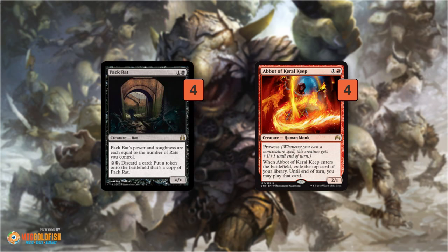Moving on to the two-drops — this is where the deck gets really powerful. Pack Rat is just an unfair Magic card that can win games on its own, and that's true in Modern just like in Limited. Of course in Modern there's more removal, so it can die right away, but there will definitely be games where we take over by discarding a card every turn, making more Pack Rats that get bigger. On turn four you can have a huge horde of rats and barring a sweeper it's really hard for the opponent to recover.